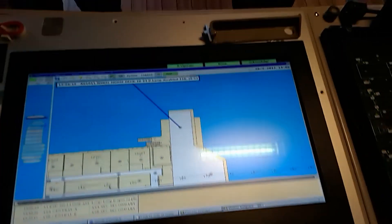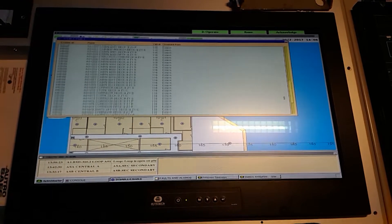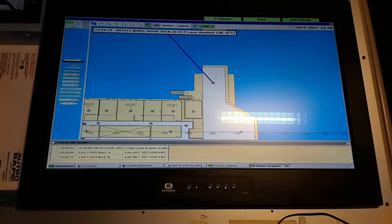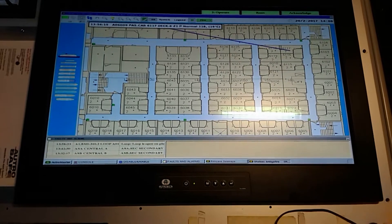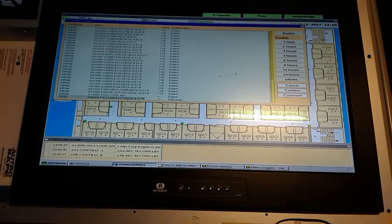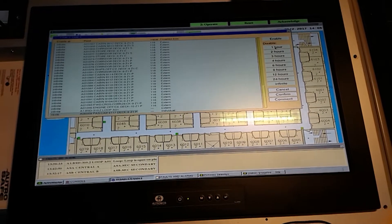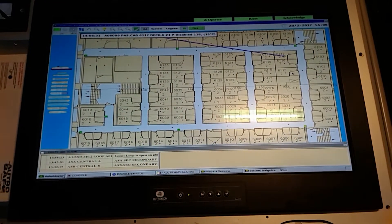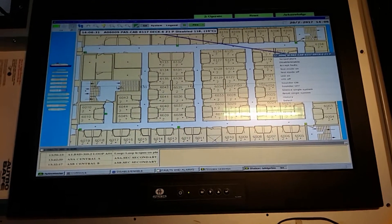Here you'll always have the disable/enable window available. Click on it and you'll always see what detectors are disabled. To disable a cabin, right-click the mouse to get the disable/enable menu. You can disable it for however long you want — for example, one hour — then press confirm. It changes to gray, and after one hour it will re-enable by itself.